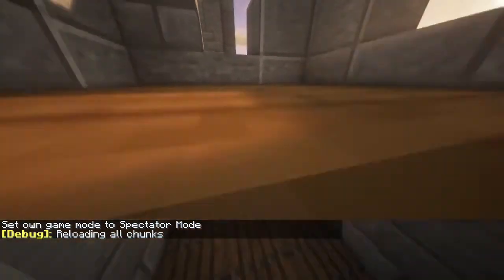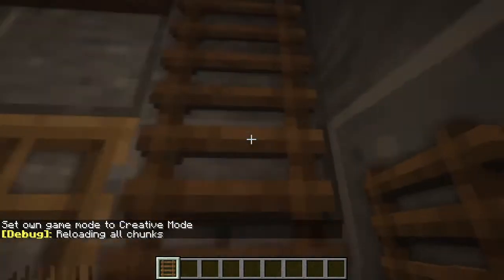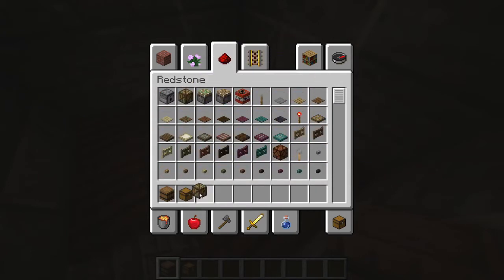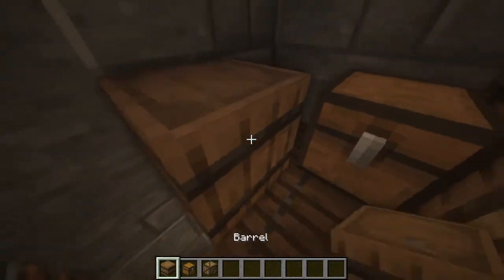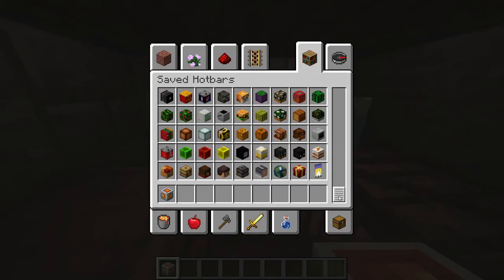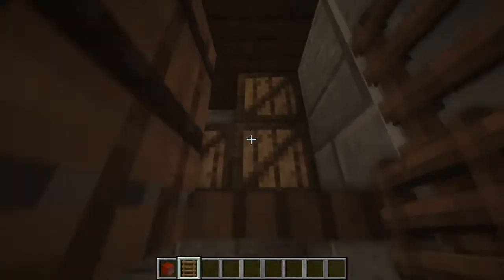We've got a small area here to store some stuff and we obviously need a ladder. At the top there could be barrels of food or spices or whatever. Let's take some barrels, chests, and some crates and put them right here — just like this. It's just general storage, maybe some custom items. There's a piece of meat here, and a ladder to go down again.